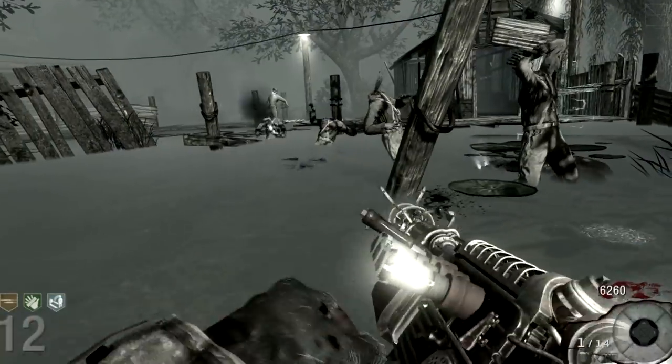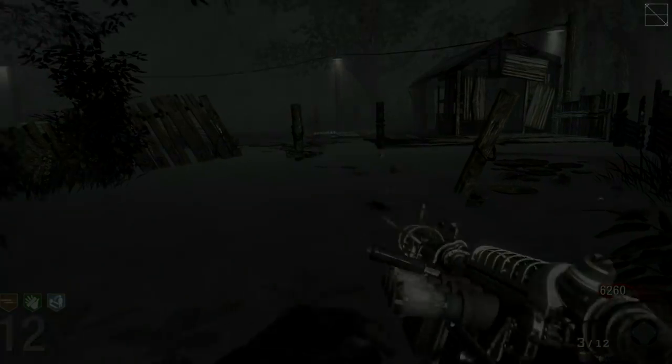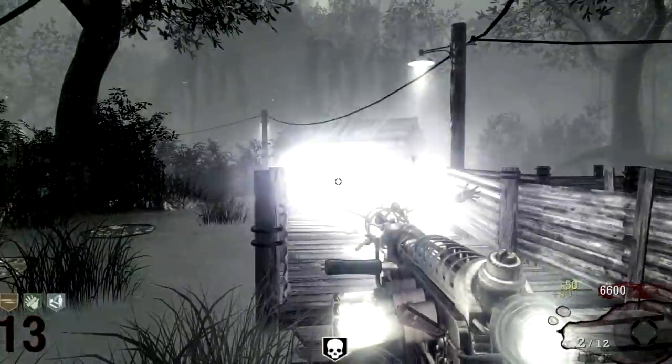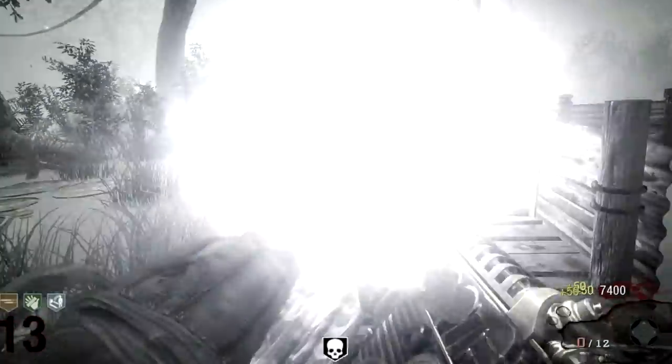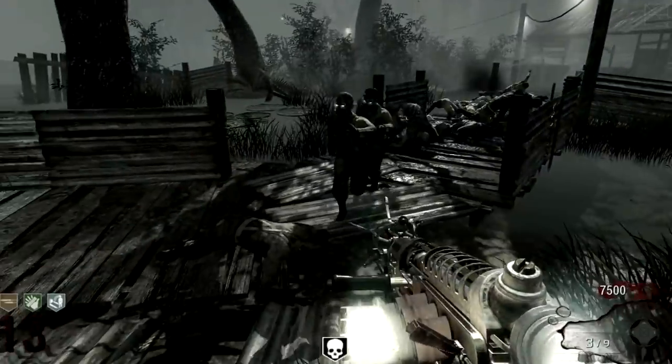Using the Wunderwaffe is not always a positive experience. After being caught by the Wunderwaffe splash damage, you become a one-hit kill to a zombie. However, this effect only applies to the giants in World at War alone.